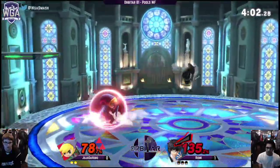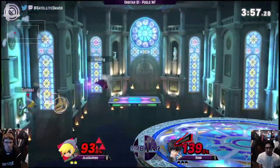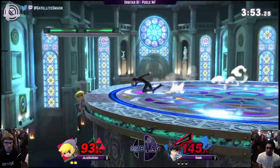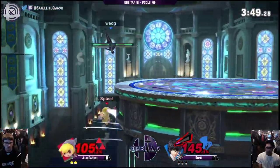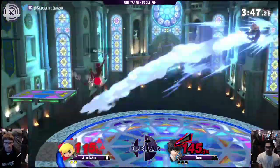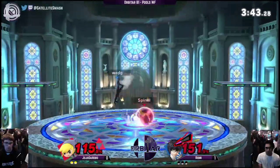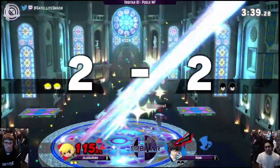This man turns into Ganon with good frame data. Yeah, the down air is basically like Ganon damage. Roll behind — where did he grab? Good wall jam — saves himself from an untimely death. But the gun, yeah. Rumi's doing really well at grabbing these bombs. Great spot dodge — that was funny.